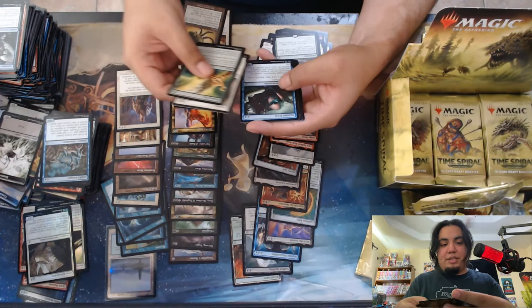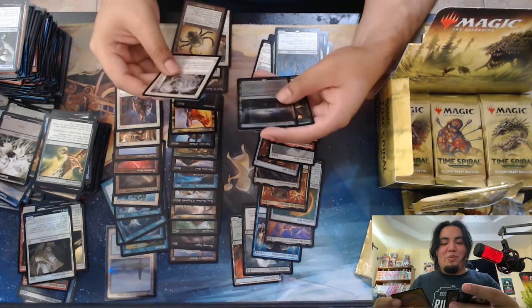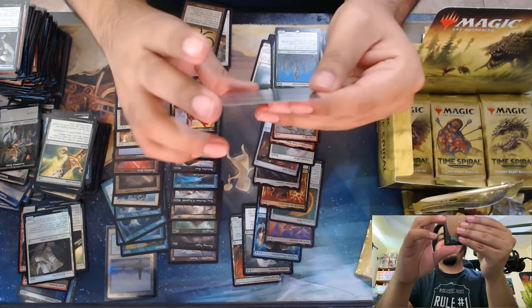Alright, let's see — we got Thelon of Havenwood, just a random fungus card, cute little build-around maybe for a little theme night. Oh nice, Lingering Souls with the little graveyard art. Oh, we got a foil Urborg Tomb of Yawgmoth — that is beautiful, it looks so dark. I wish you guys could see it in person, it looks very ominous. It's such a dark foil, awesome.